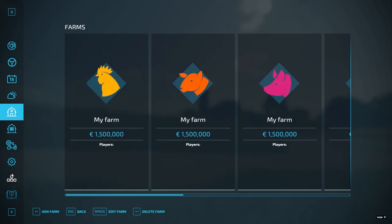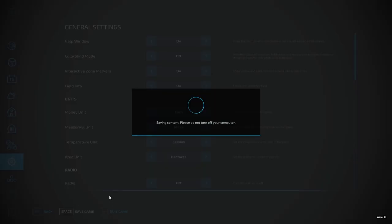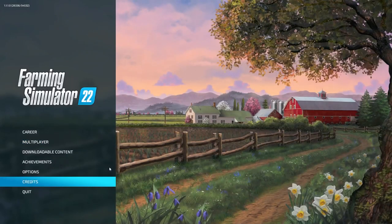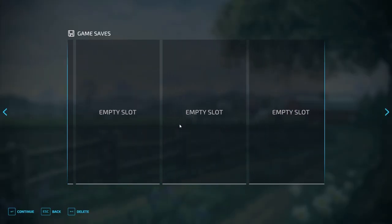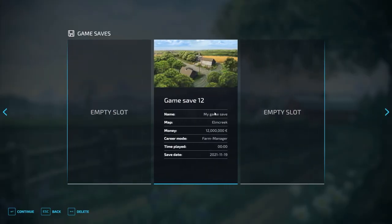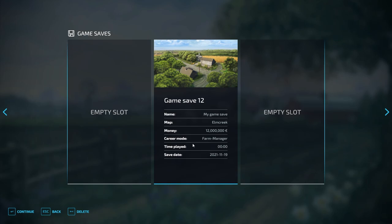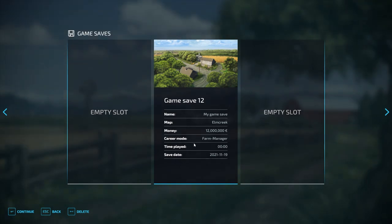Once all farm slots are used, go down and save the game — that's a very important step. Then quit the game. Now go back and go to Career mode, scroll down, and find your save — Elm Creek — and it's showing 12 million dollars. What it does when you load it into single player is combine all those farms into one, so now you have a farm with 12 million dollars in the bank. This should work for all platforms.